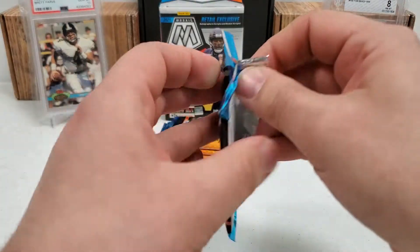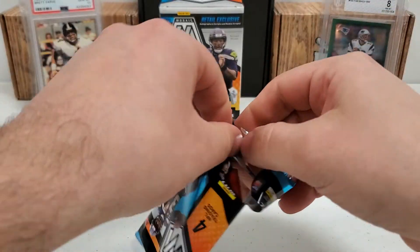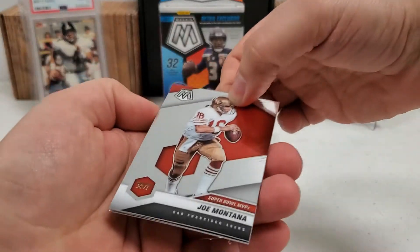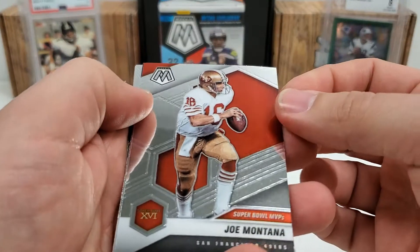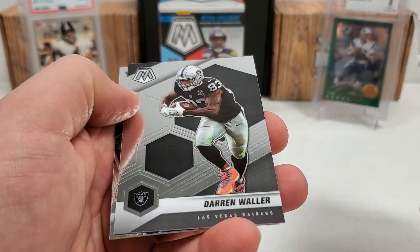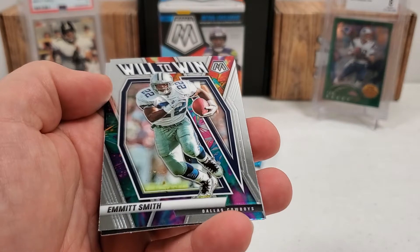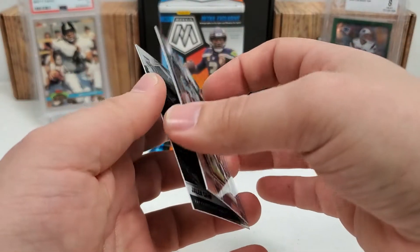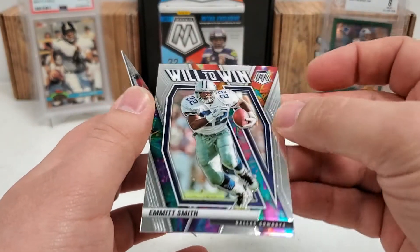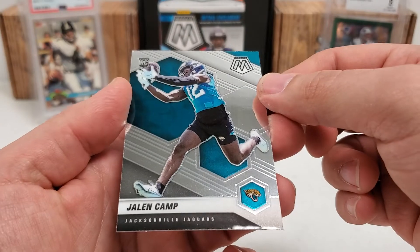Cruising along to pack 5, hoping to get a nice big pull. When I say big pull, I mean anything Mac Jones. Once again, that's my sole goal. All right — Joey Montana, Super Bowl MVPs insert. Darren Waller. Will to Win — Emmitt Smith. I don't see anything saying it's a prism on the back, so I think that's just the basic subset. And then we got Jalen Camp, a rookie card there on the end.